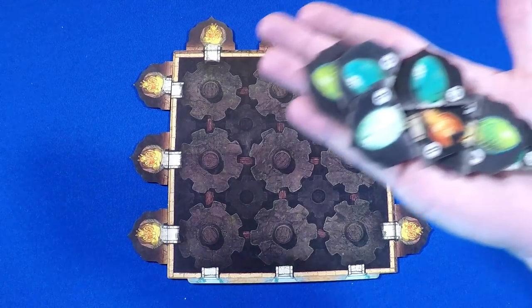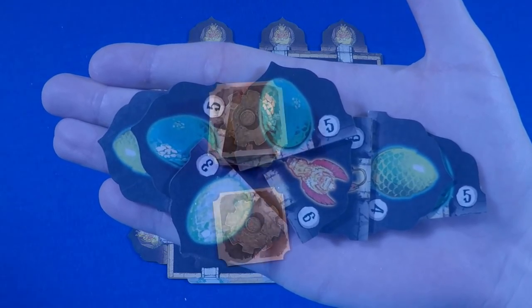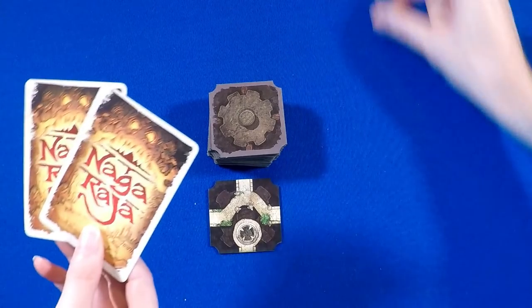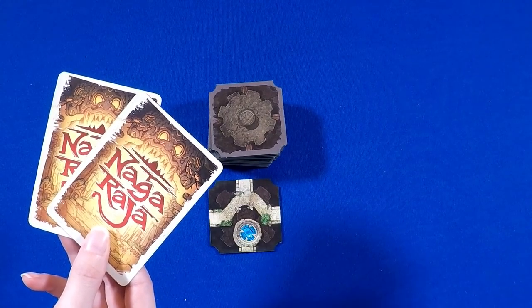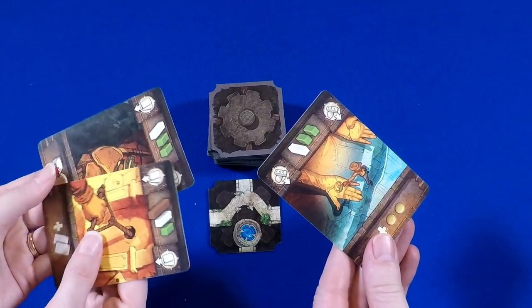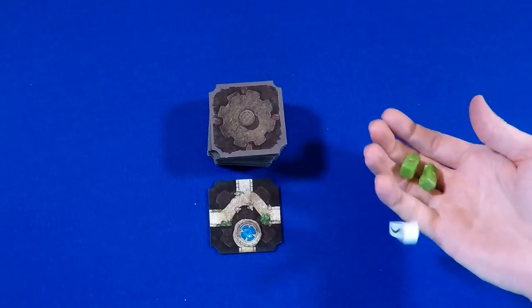The goal of the game is to be the first to collect 25 points from relics and amulets. At the beginning of each round, you reveal one room tile that the players will compete for. The first player — called the guide — selects as many cards of the same type as they want, the other player does the same, and then the cards are revealed. Players then roll the number of fate sticks shown on their cards.